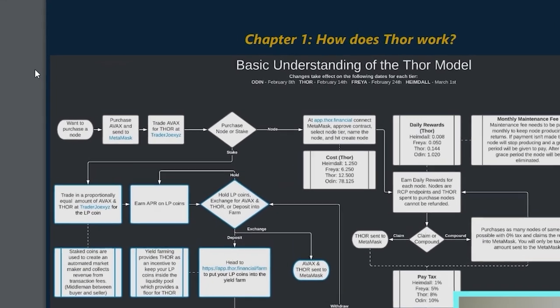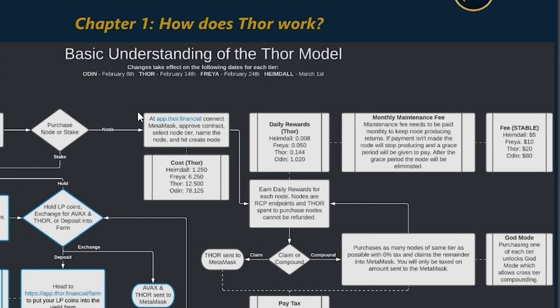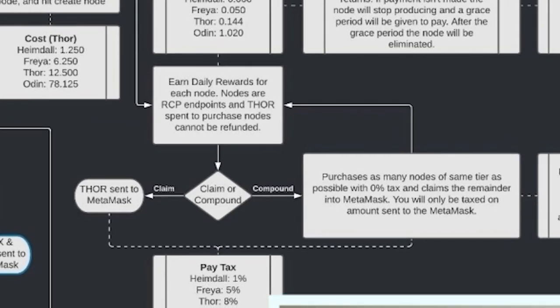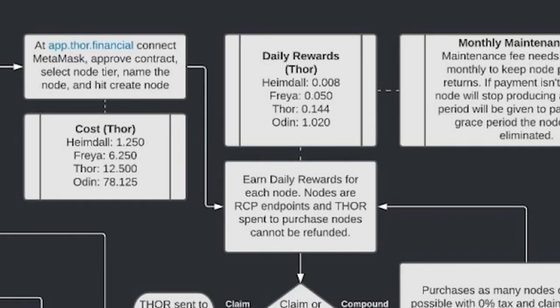If you want to create a node, first you must purchase Thor tokens in order to create that node. Once you create the node, it pays you daily rewards. You can use those rewards to either cash out or continue to compound them and create more nodes. One thing Thor introduced that StrongBlock doesn't yet have is fractional nodes — four different entry levels with different prices and different daily rewards depending on which one you decide to buy.